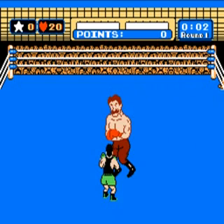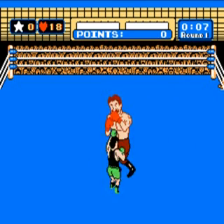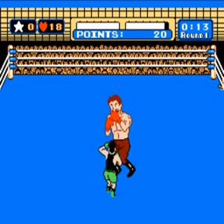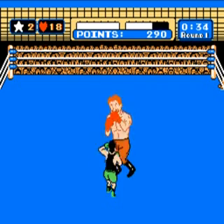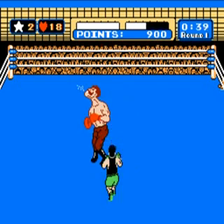We're starting off with Von Kaiser. The first part of the fancy things you can do is this: when he does this little head-bop jab, you can punch him in the stomach before he actually jabs and stop him, and you'll start getting stars eventually, which you can use to uppercut.